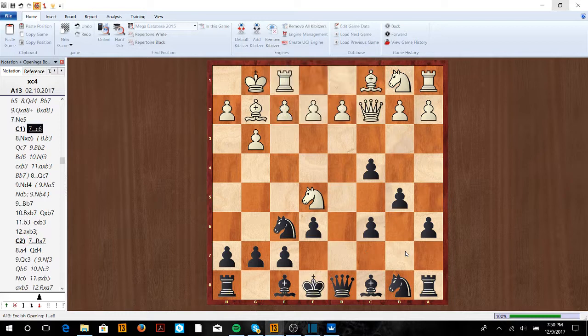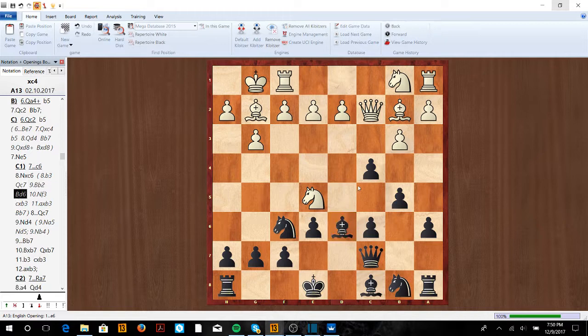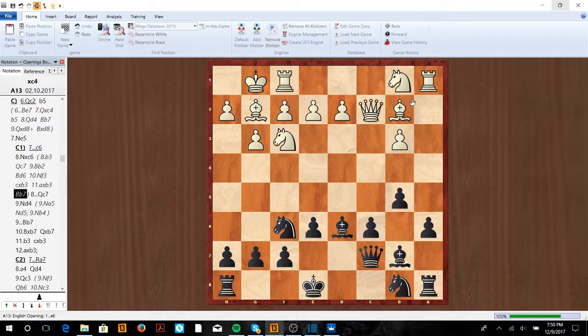Now instead, after c6, if he goes b3, we're going to have the in-between move Qc7, holding onto this pawn, so now we can take here because it's going to be supported once this Knight moves. After Nf3, we can just take-take, then Bb7. We can wait a little bit, because our King isn't under attack. This trade is actually kind of good for us — we have the bishop pair. Our King is still pretty solid, and we would be very happy in this position.